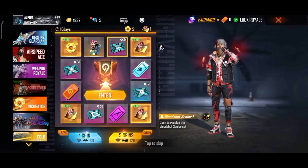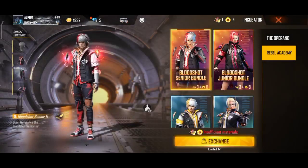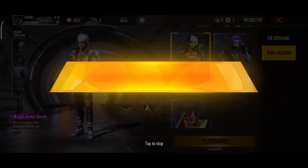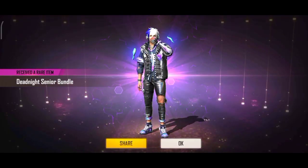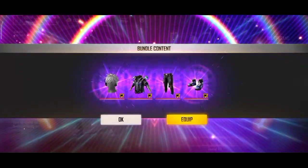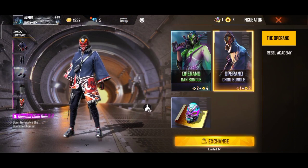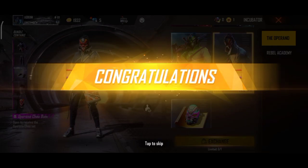Now I will find a spin. Here is one spin, but this spin is not as good. I will have to check one. Here comes the new one. I will equip this as a rebel academy hairstyle. I will have a light, then a custom. So I will have a basic one — okay, congratulations!